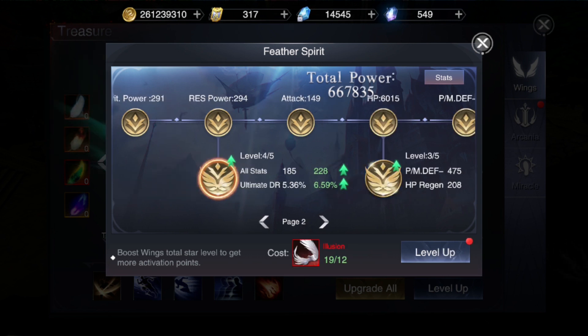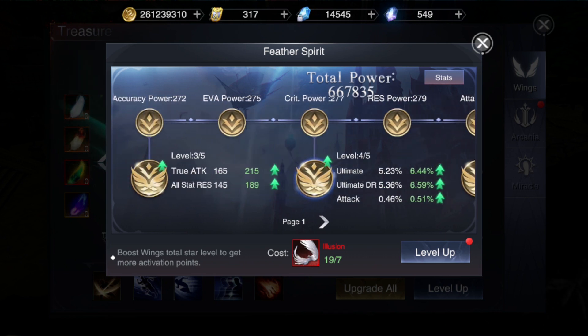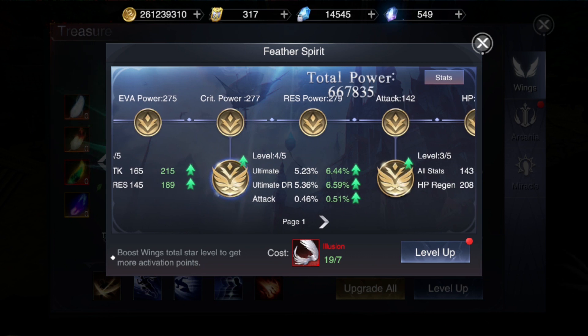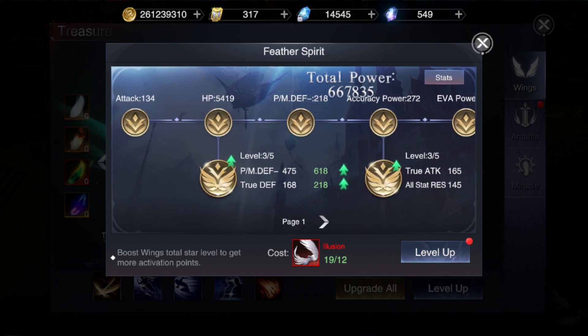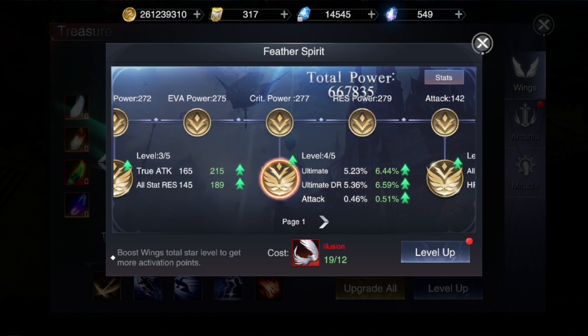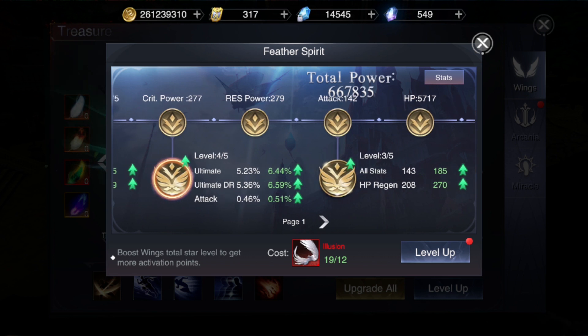Now in the beginning, people are upgrading every single one of them, but it's unwise. What you get in the beginning is not that much - you see a plus 200 maybe in attack, it's alright. But what you should focus on is this one. It gives you ultimate DR and attack percentage. If you see on my level four, it gives me 5% and that's 5% for the ultimate. It's insane. So I will leave everything on level one when you activate it.